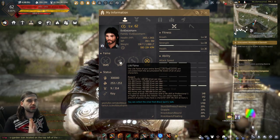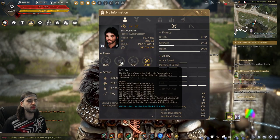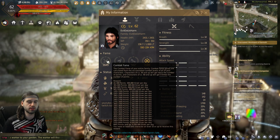Once again, your life fame contributes to that silver per day that you get from the black spirit safe box. It adds a little bit more to it, but not nearly as much of an impact as the combat fame does.